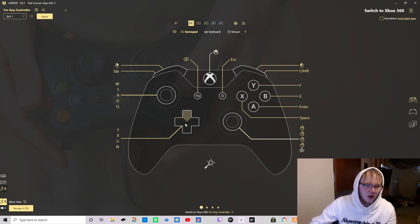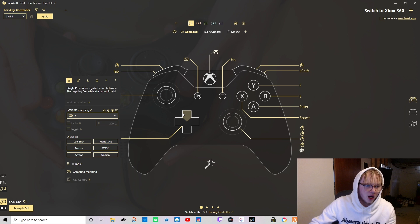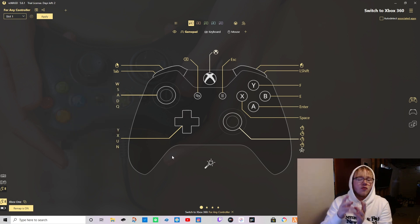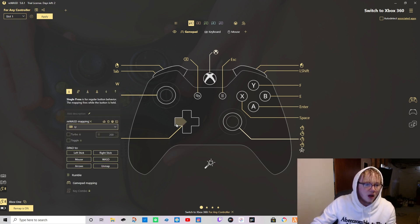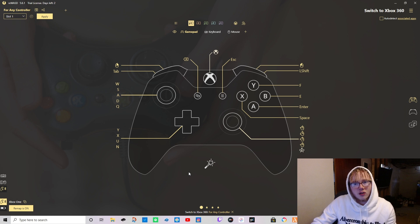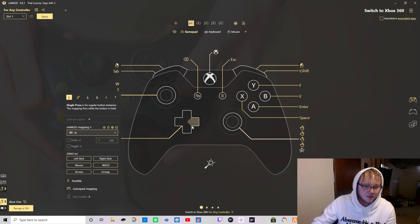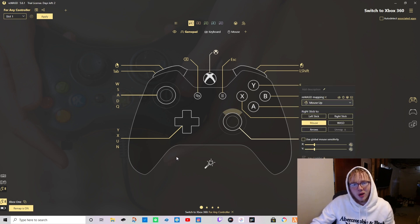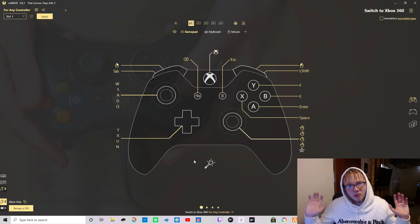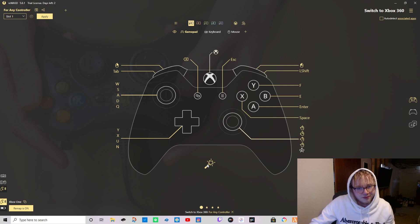For the D-pad, up I have set as Y - Y is how you fold your arms. That's kind of a big deal online because there's a trick where you can fold your arms and shoot, which is pretty cheesy but it is what it is. Left D-pad I have as U - U is how you lock and unlock your car, very important. Right D-pad I have as N - N is your push-to-talk button, you have to have that to talk online. Down on the D-pad is X - that's how you put your hands up.